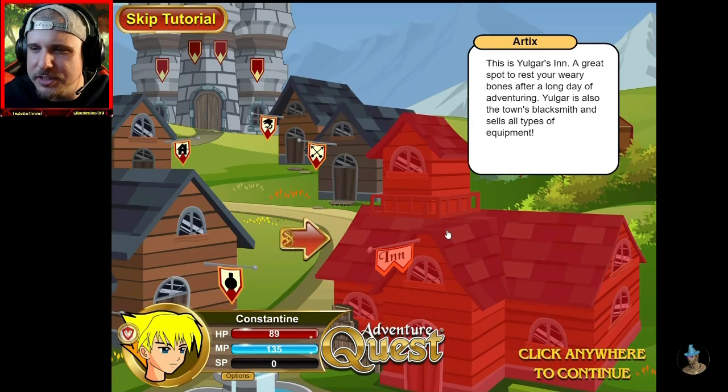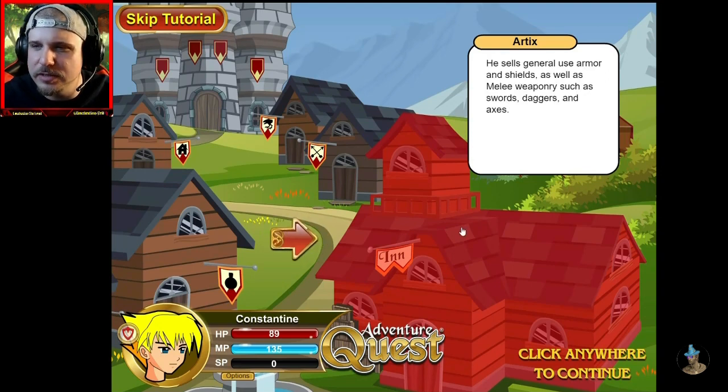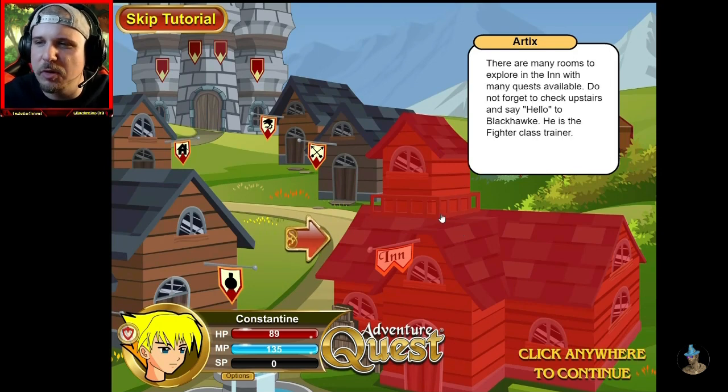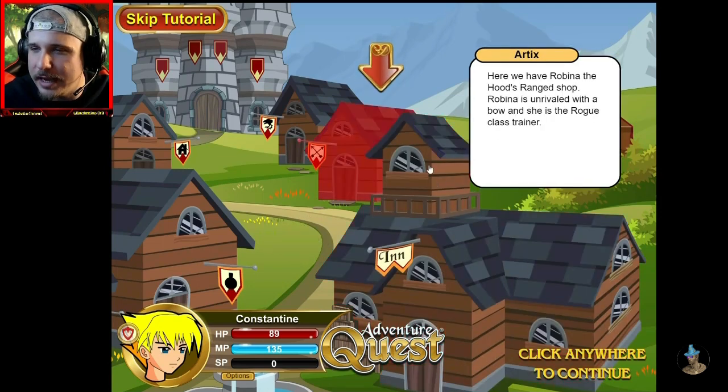This is the Yolgar Inn, a great spot to rest your weary bones after a long day of adventuring. Yolgar is also the town's blacksmith, and sells all types of equipment. He sells general use armor and shields, as well as melee weaponry, such as swords, daggers, and axes. There are many rooms to explore in the inn, with many quests available. Do not forget to check upstairs and say hello to Blackhawk. He is the fighter class trainer. Alright, we definitely got to remember Blackhawk.